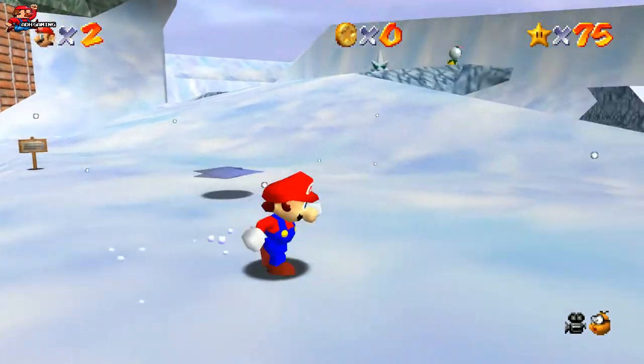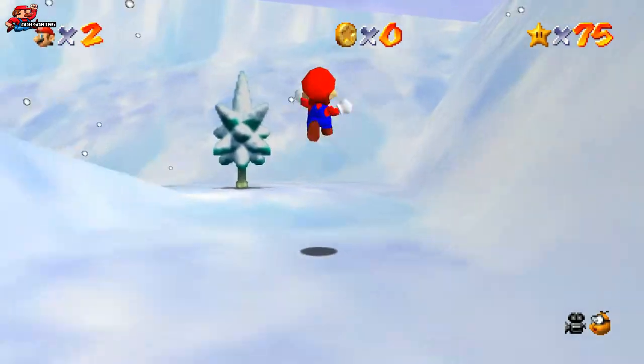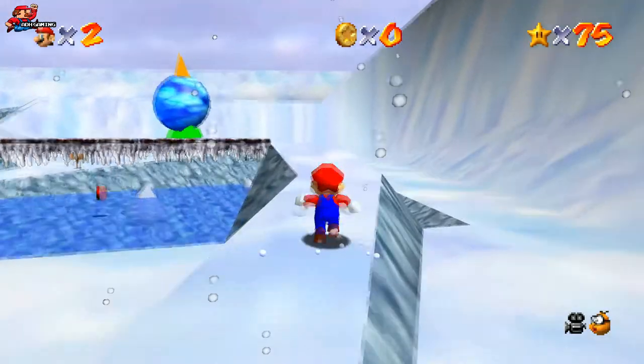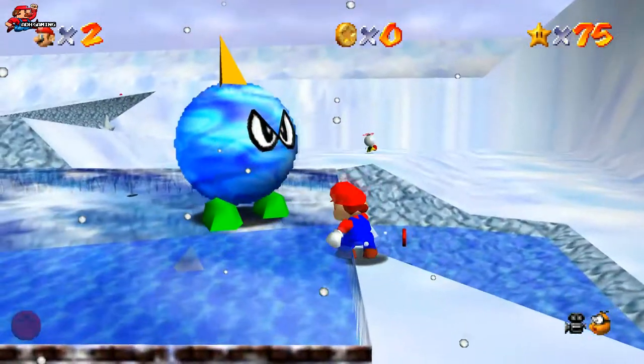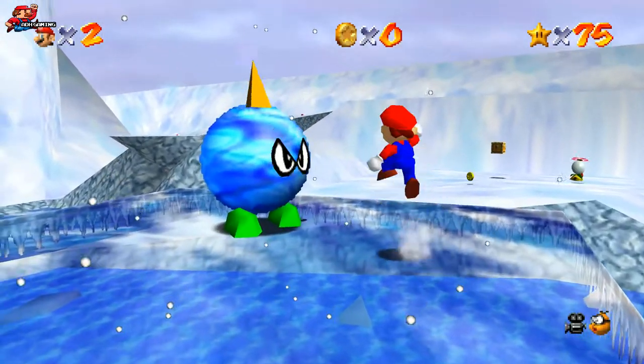For star number two, we need to defeat another bully. You've probably already defeated a bully back in Lethal Lava Land — this one is pretty much the same, though it might be a bit more aggressive. Just make sure you kick it off the platform; that's the way I do it. Be careful not to get knocked off into the water down below because that will take off health.